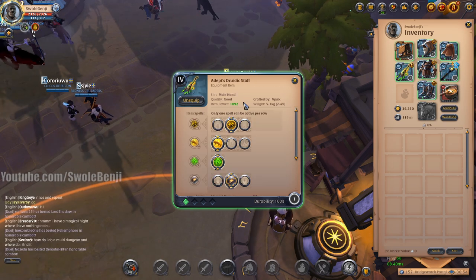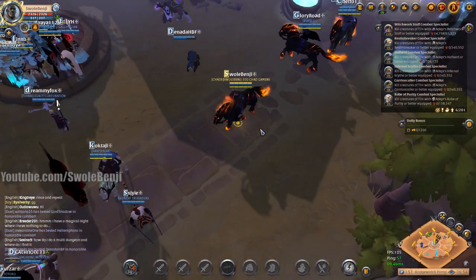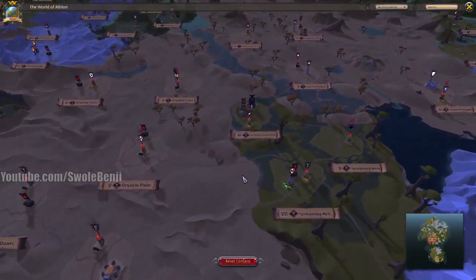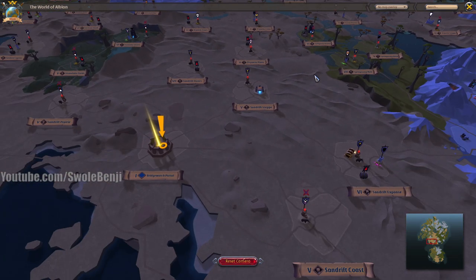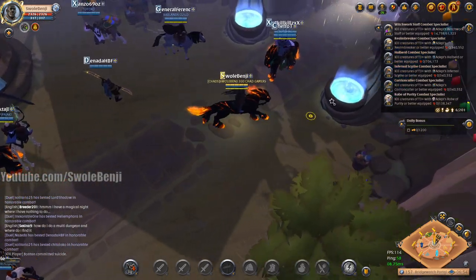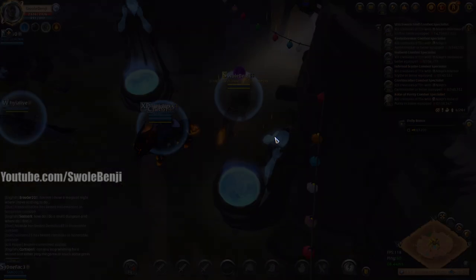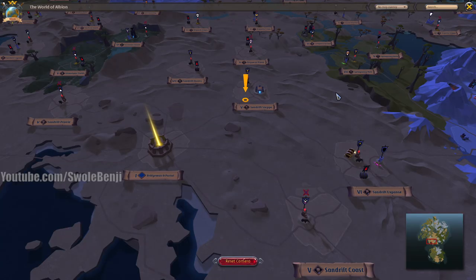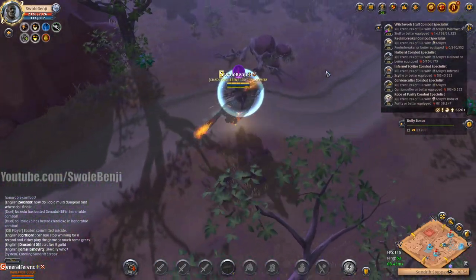This 4.1 Druidic Staff will be basically a Tier 8 Druidic Staff in comparison if a new player was to wield it. They mentioned to go 5 to 10 tiles away, so I'm going to Dry Vane Riverbed. Part of this test is: can we even make the journey? And the other part is: are there mobs to even kill? I'm not going to cut anything or fast forward. You're going to ride with me the entire way there.